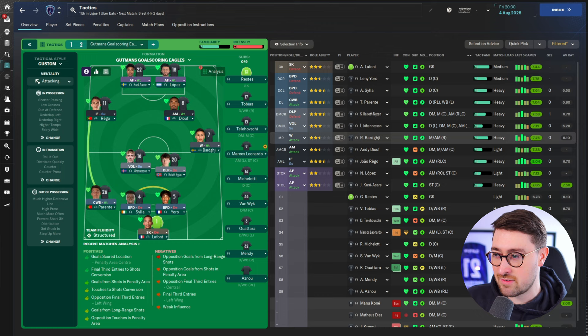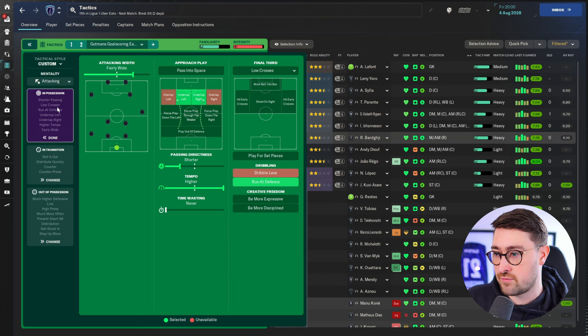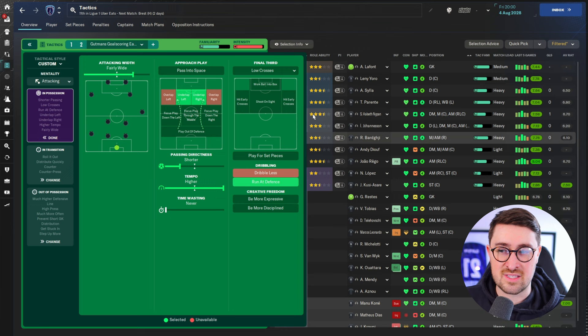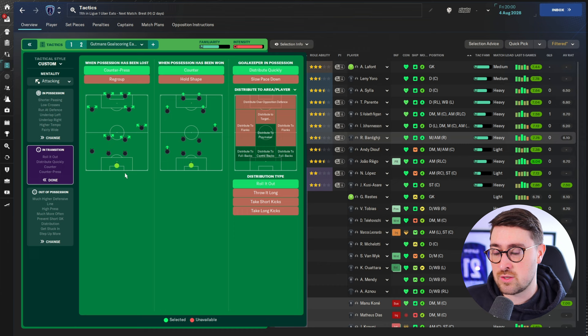Looking at the instructions: it's an attacking mentality with fairly wide possession play, shorter passing, underlaps rather than overlaps, running at defence lots, and a really quick tempo. Low crosses are selected — I always go for low crosses because even though you select low crosses, they still get better results. It's a weird quirk in the match engine. The low crosses seem to be the most effective, producing cutbacks along the floor while still crossing normally too.